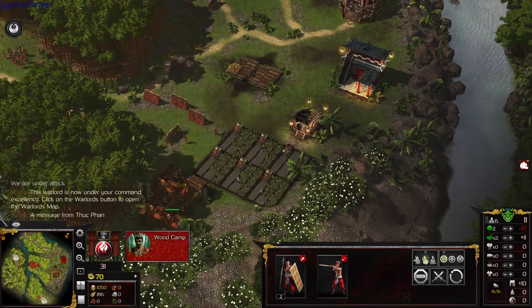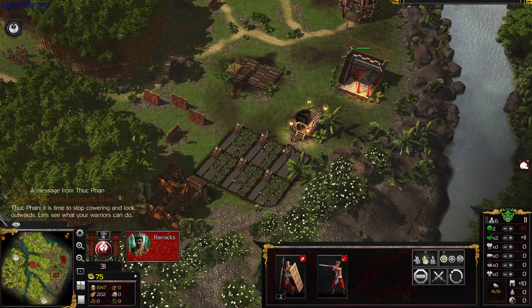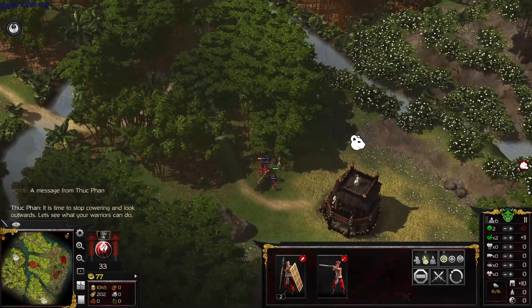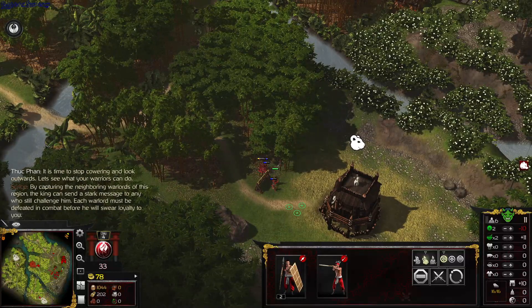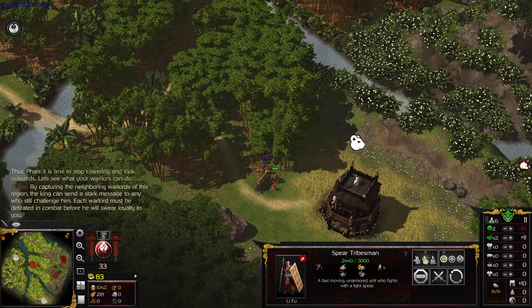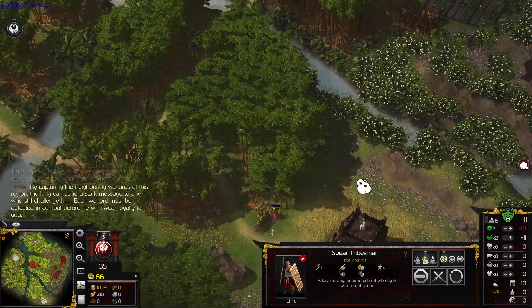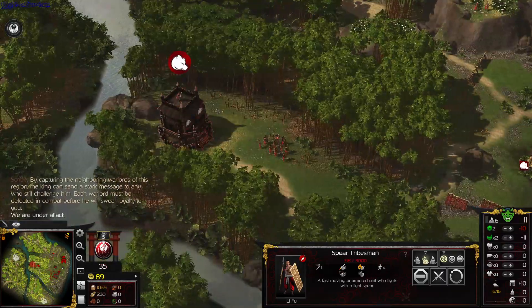A message from Thuc Phan: 'It is time to stop cowering and look outwards. Let's see what your warriors can do.' By capturing the neighboring warlords of this region, the king can send a stark message to any who still challenge him. Each warlord must be defeated in combat before he will swear loyalty to you.